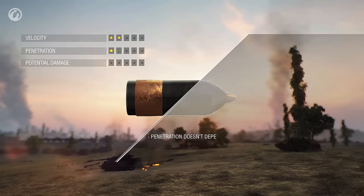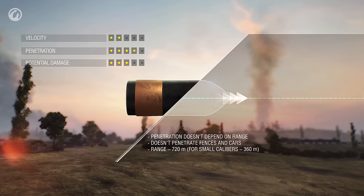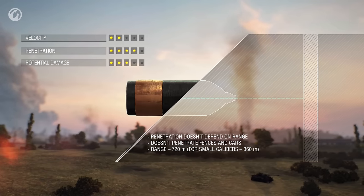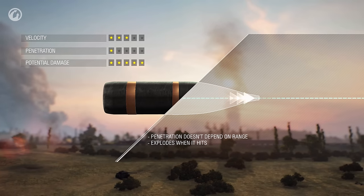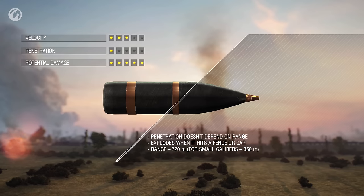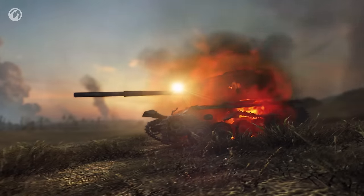The HE shell is a different story. Its penetration capability doesn't depend on the range and remains the same along its entire trajectory, but this comes at a price — this shell is the slowest one, and if it hits a fence, it won't go any farther. HEAT shells fly almost as fast as AP ones and don't lose their penetration power with distance. After hitting any object, a HEAT shell detonates and its fragments can damage a nearby vehicle. In addition, these shells have the highest potential damage and the lowest penetration capability.